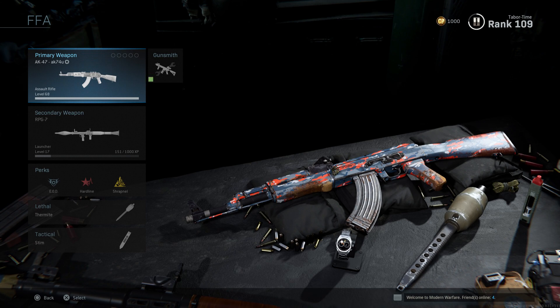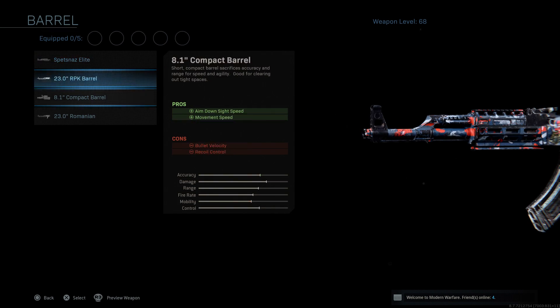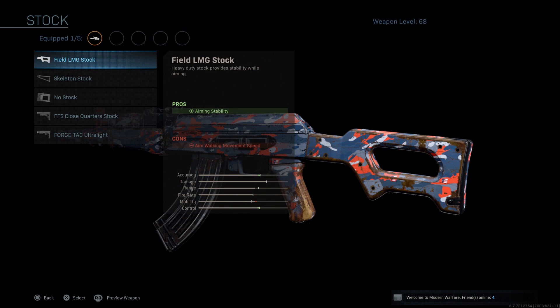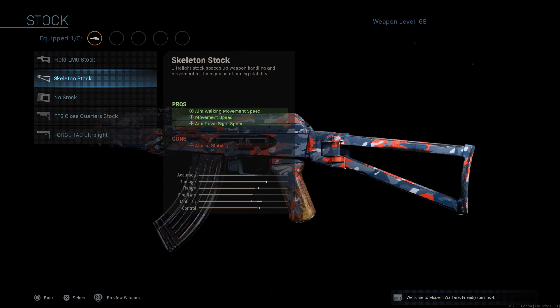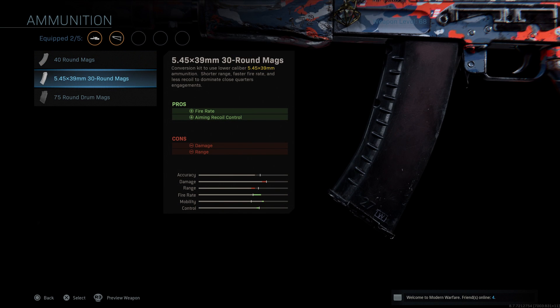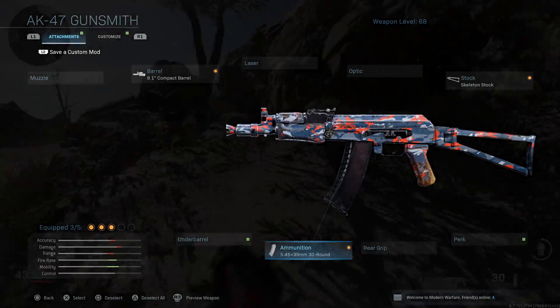First, let me show you how to make it. Come over to the barrel and go down to the 8.1 compact barrel — as you cycle through the barrels it shortens it tremendously, giving you an aim-down-sight speed boost and movement speed boost, with a decrease to bullet velocity and recoil control. Next, come to the stock and select the skeleton stock — an ultralight stock that speeds up weapon handling and movement at the expense of aiming stability. Finally, go to ammunition and select the conversion kit, which uses lower-caliber ammunition for shorter range, faster fire rate, and less recoil to dominate close-quarters engagements. Those are the only three attachments needed to transform it into this SMG hybrid.